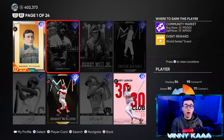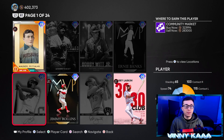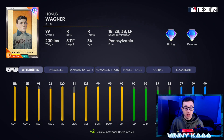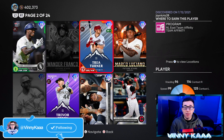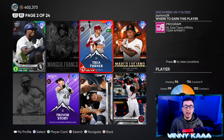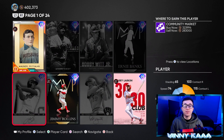Shortstop has way better options than second base. We have Honus Wagner, the 98 Trey Turner, Wander Franco, and the 99 Francisco Lindor — a switch hitter with great power, great defense, and pretty good speed. Honus Wagner has great defense, great speed, and decent power. Trey Turner has great contact, great speed, and good power, though he's not the best in the field. All these shortstops have something good about them, but none are an all-around great card. A lot of people use shortstops at second base, but we're still waiting for that endgame shortstop.